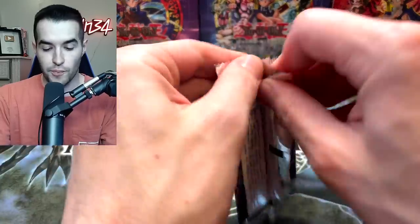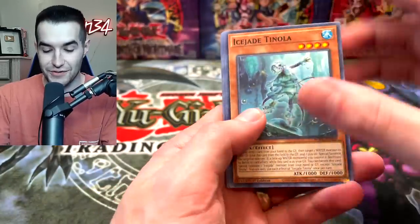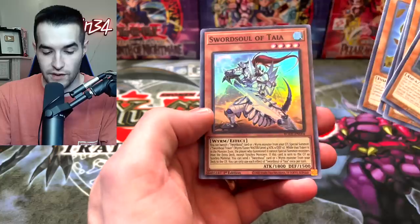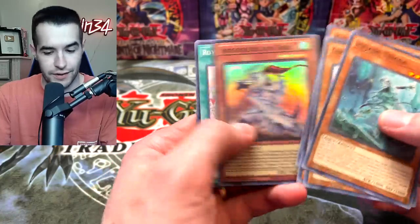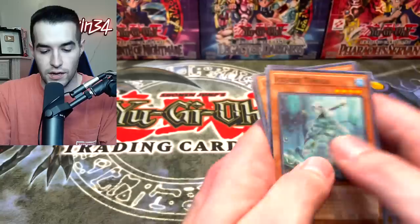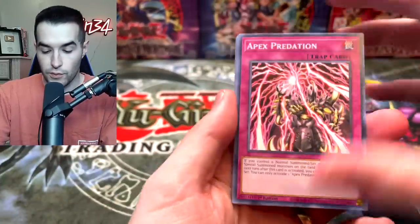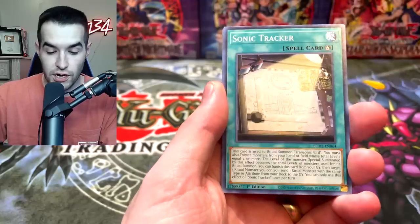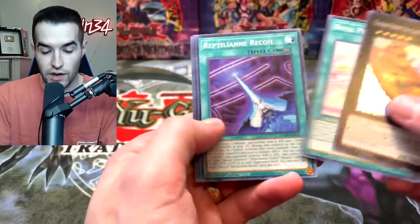Next up another Burst of Destiny. Nice ultra rare. Can we pull a Starlight? We have Sword Soul of Tot — that's good — and then the Mimicking Man Eater Bug. Royal Penguin, very nice. Burst of Destiny again. We got the Apex Predator, the Reptile Line, the Rebuilder, Sonic Tracker, and the Sue Ship Uniclass.